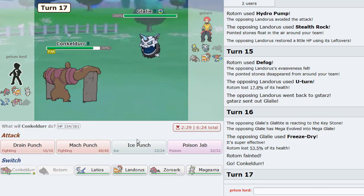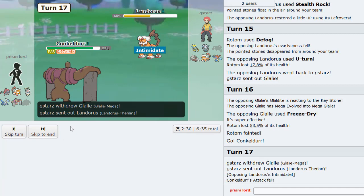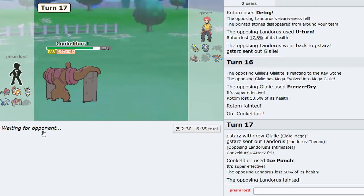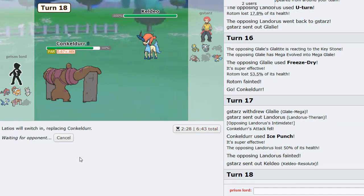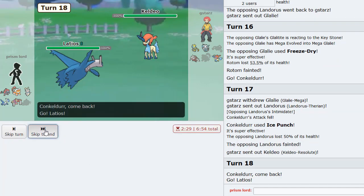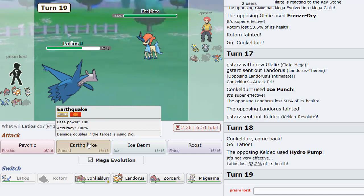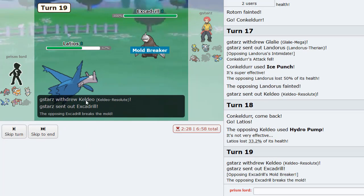I guess Conkeldurr walls it - I can just Ice Punch. Yeah, I can knock this out. No Rocks - just what I wanted. We've got to make the plays that win us the game. Kellio comes in, I'm going to go into Latios - get myself the Mega Evolution. Hit him with the Quake predicting Drill. Yeah, Drill. So this Quake should do a decent chunk of damage - good damage, very good.